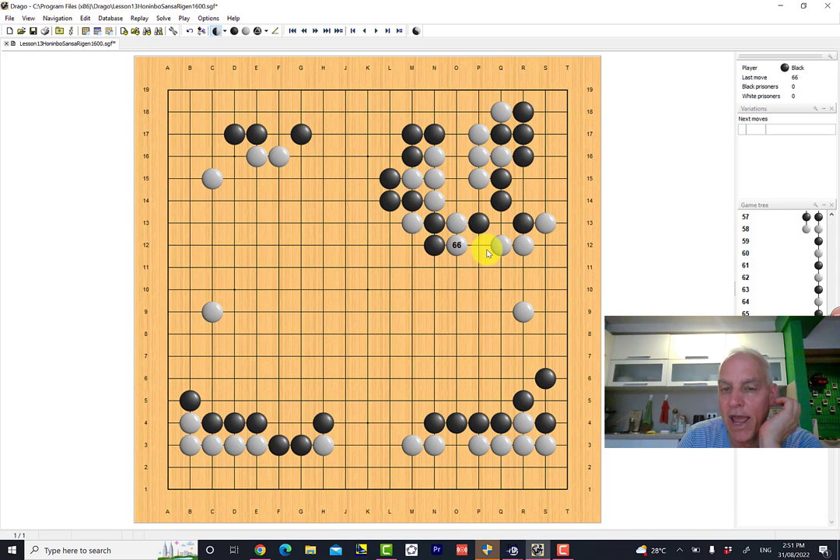Black can't cut here because it'll be captured, and this is going to effectively allow these two white groups to connect. Then this black group here will be under attack once white connects. So instead, black just threatens the cut from the outside — black doesn't have to actually use this cut, but just threatening it adds a little bit of extra strength for black on the outside. This is a nice stone helping black make potential territory here in this area.